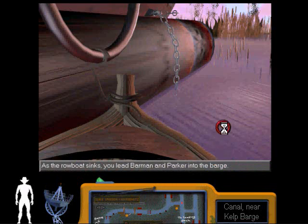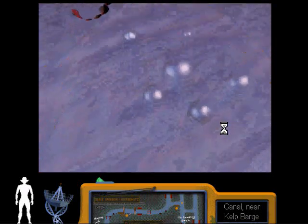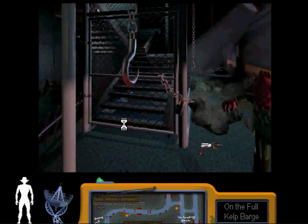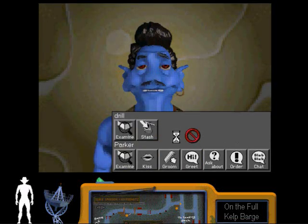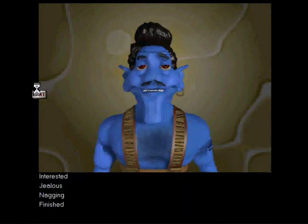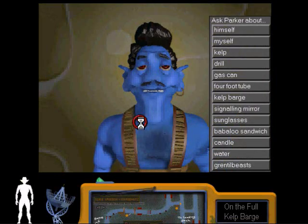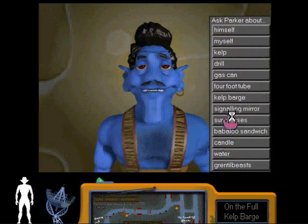As the rowboat sinks, you lead Barman and Parker into the bridge - a barge. So now we're stuck on the barge. Got anything new to say? I could stash the drill. I'm going to ask him about the signaling mirror.